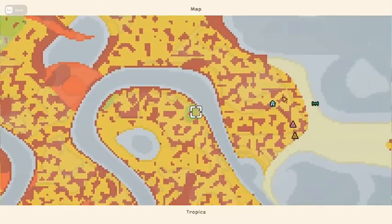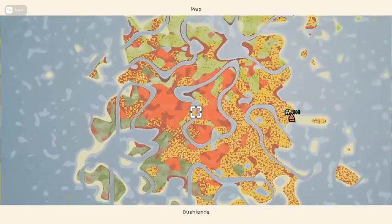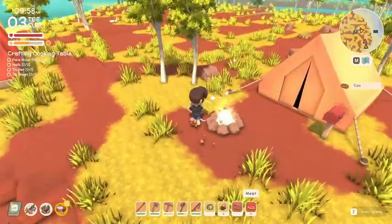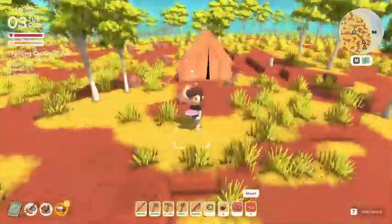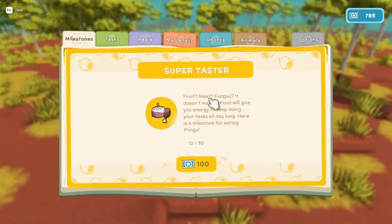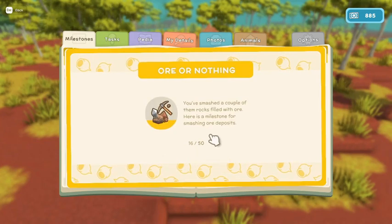Give meat — cook another one. I'm debating right now if I should make another oven, but that takes tin and stuff, so I don't know. Soup, fruit, meat, fungus — it doesn't matter. Food will give you energy to keep doing your tasks all day long. Here's a milestone for eating things. You smashed a couple of rocks filled with ore — here's a milestone for smashing ore deposits. Hey, yeah!